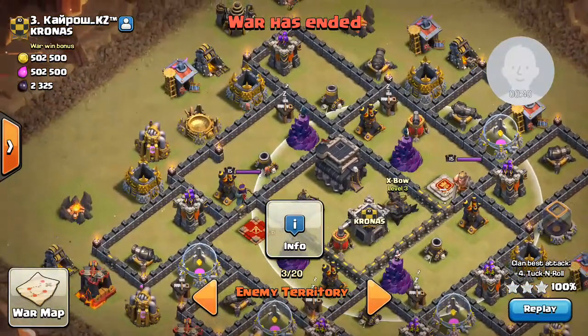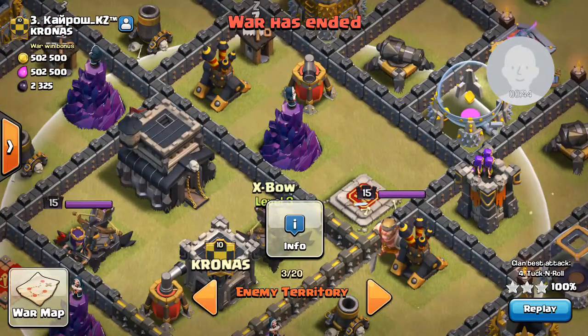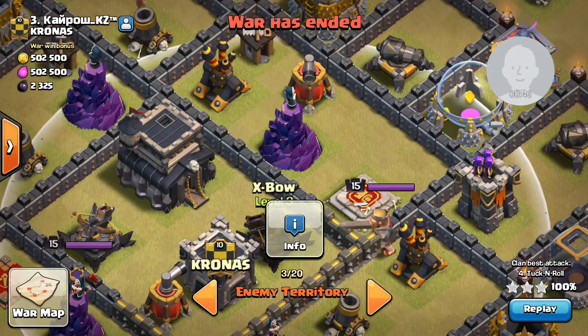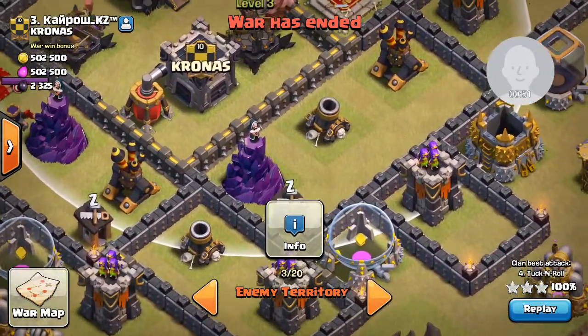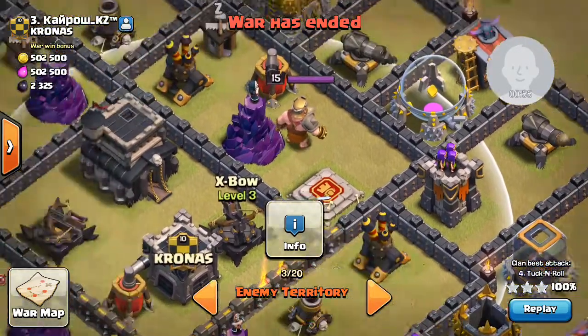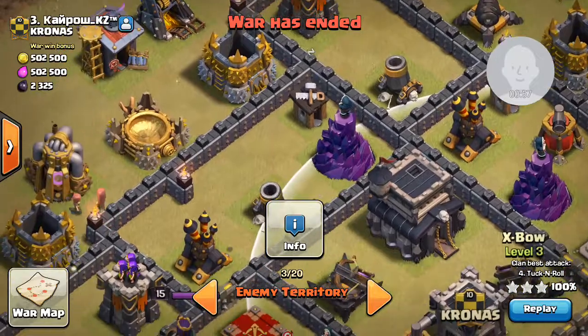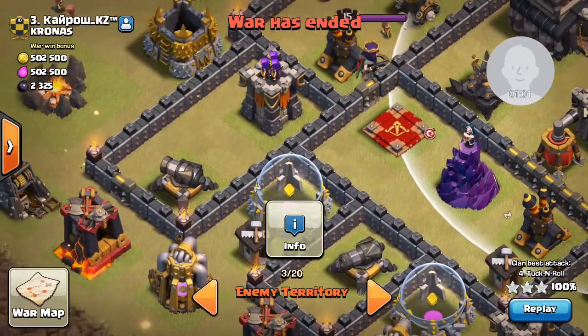And also to defend against hogs — on GoBoHo, for example — you have double spaces for double giant bombs here on this compartment. You can have them right here in the corner as a surprise, right there, and right here, all in this area where the queen is.